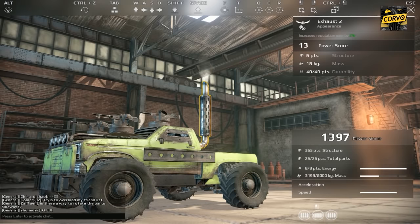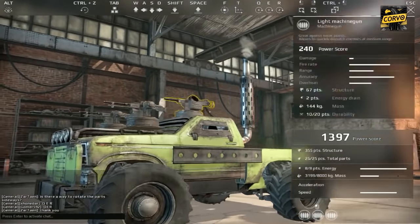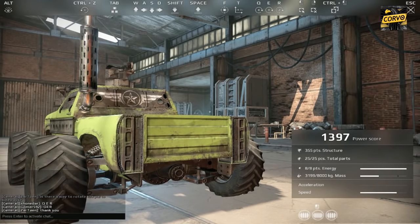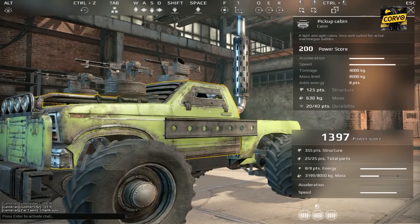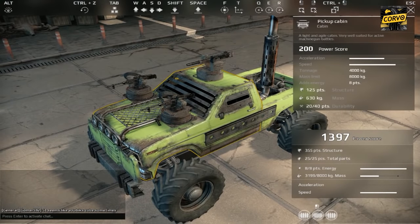The vehicle has 355 structure points, which I assume determines the tier. There are 25 total pieces mounted - 25 out of 25, so I can't add more. It has 8 out of 8 energy points, and 3199 out of 8000 kilos of mass. I can't add more mass due to level restrictions. The build is finished for now. Compared to Robocraft where you have to build everything piece by piece - chassis, wheels, cabin - here it's much simpler and faster to put together.